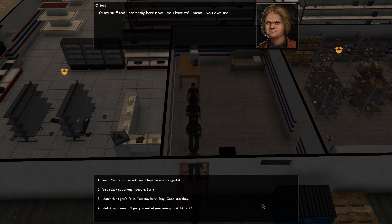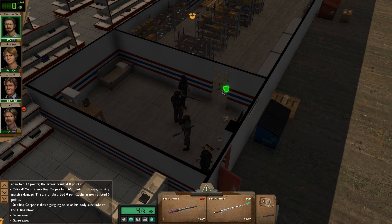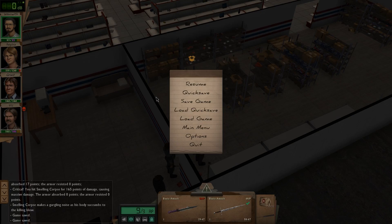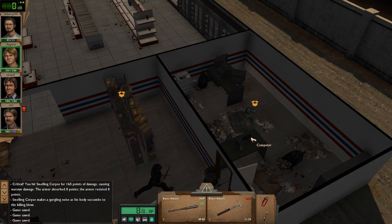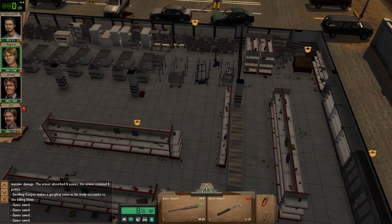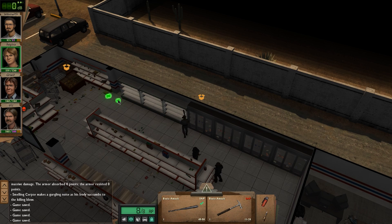It's my stuff and I can't stay here now - you have to take me. I bet if I tell him no I'm going to get minus morale, but I don't like him - he's kind of crazy. Though granted, if he'd let those people in, they would have killed him. Fine - you can come with me, don't make me regret it. Grab a shopping cart and follow me. If he hadn't stopped those people, they would have just taken the store from him and probably killed him. If I was in his situation, I wouldn't let them in either - because fuck that, I don't trust other people.